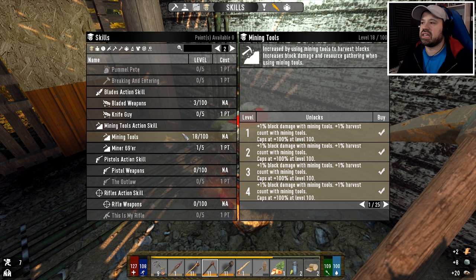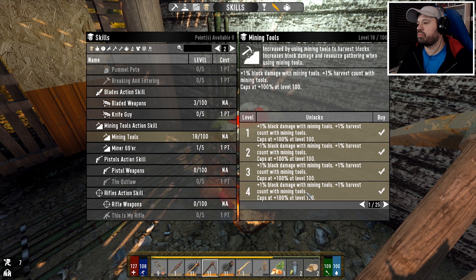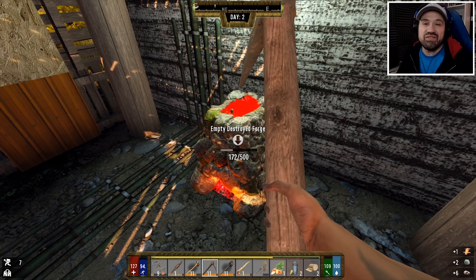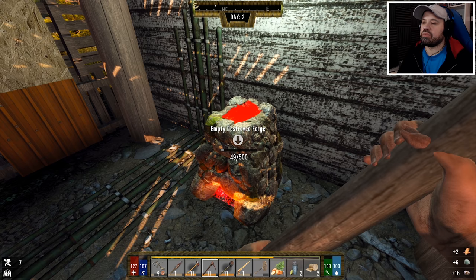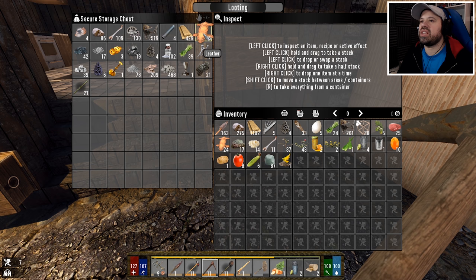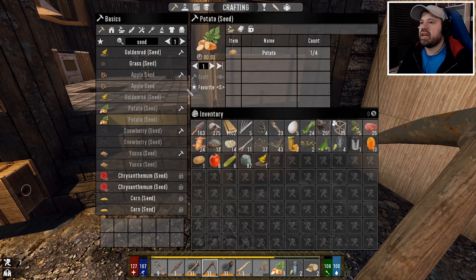Mining skill increasing gives us more block damage over time — plus one block damage, plus one block, plus one harvest count with mining tools, caps at 100% at level 100. So over time as you use it, you'll start getting more resources and getting through blocks faster. Minor 69er can help with that as well.